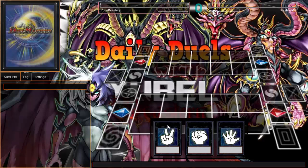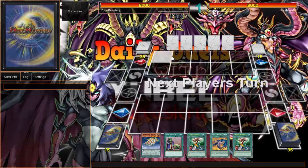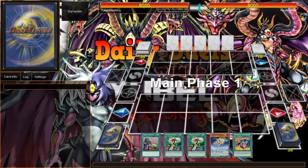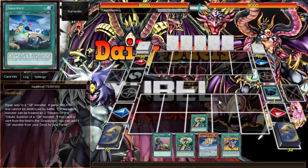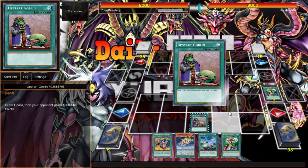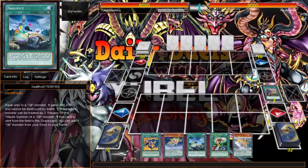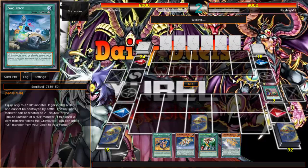Welcome back to some more daily duels. Today is Wednesday, which means we're using Kozmo — but a little bit different from just regular Kozmo. I'm pretty much going to attempt to use Kozmo for the OCG list, so sacrifice is at one, scout at two, and I think upstart at one. We're going to be trying to see how Kozmo does after the hit in the OCG.